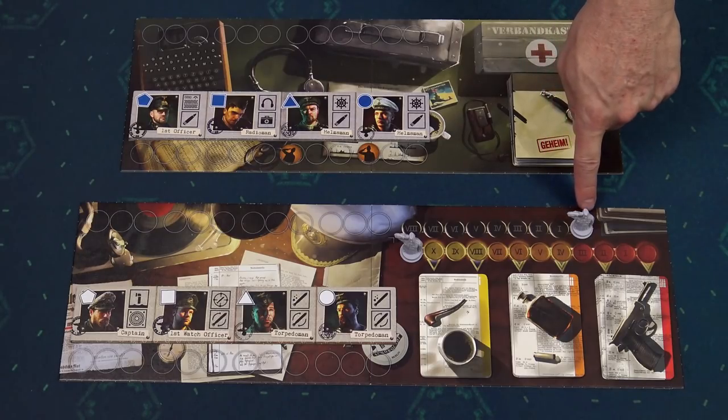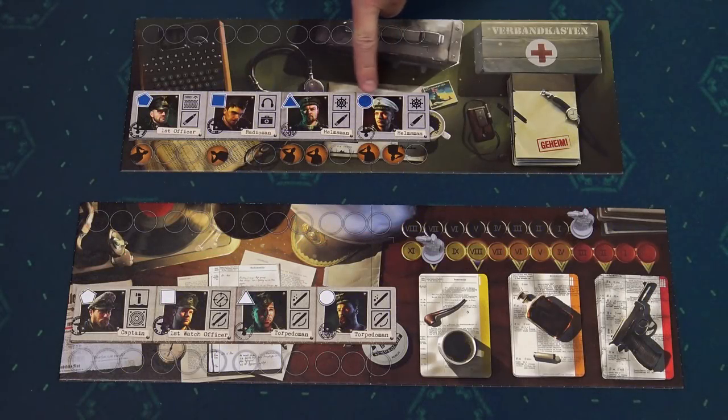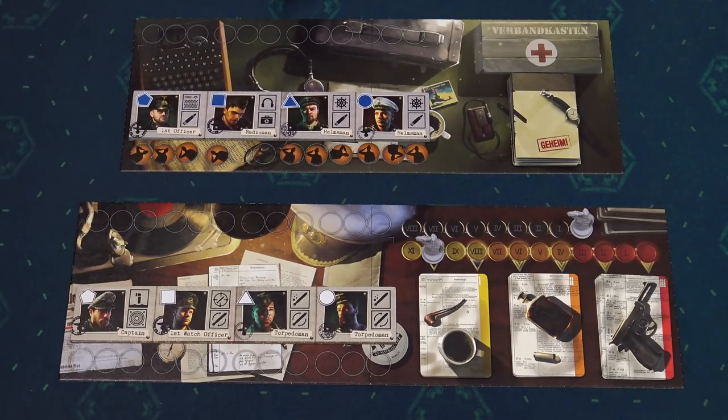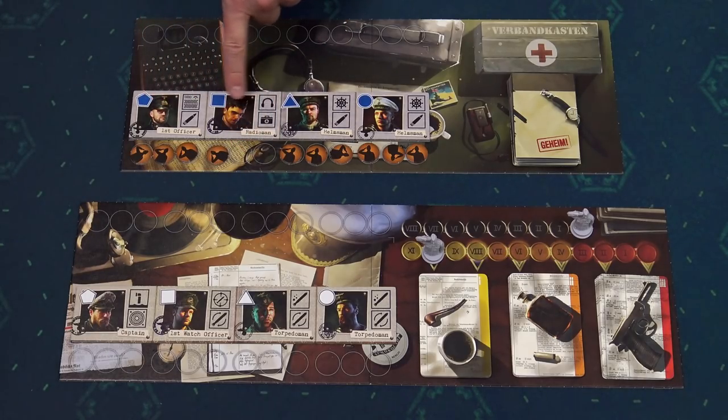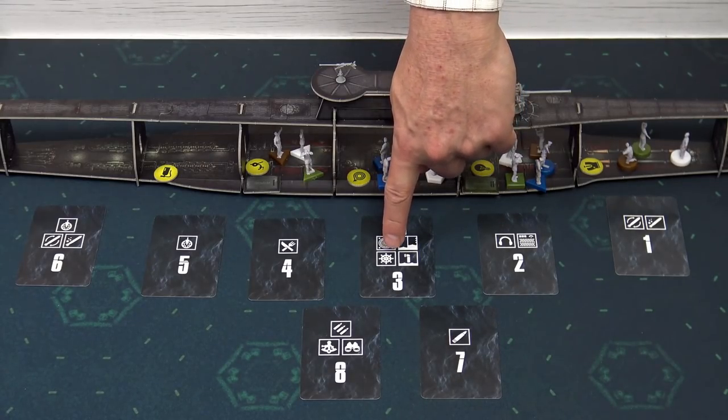The application confirms the new course. When the order token on the order track is in the last position, the captain must pay by moving the token on the morale track instead. All sailors carrying out the order must have activation spaces available. Each sailor has three activation spaces — if all are full, those sailors may not carry out any order. Sailors without the required icon can also carry out the order, but they receive two activation tokens instead of one. They still must be present in the given location, in this case section three.